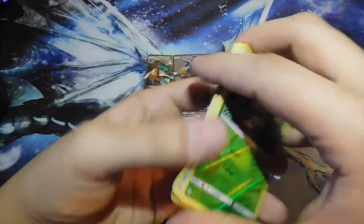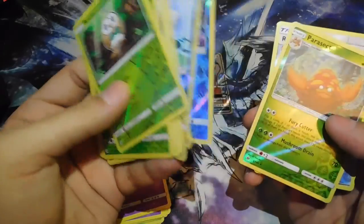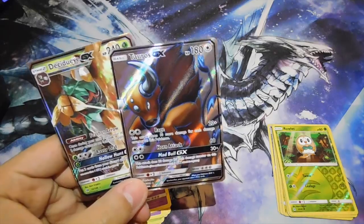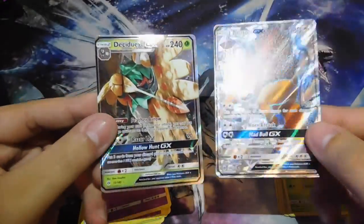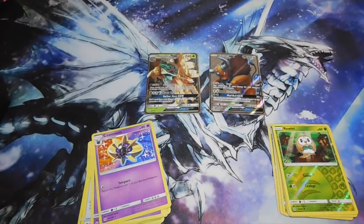Our Reverse Holos were: Rowlet, Rotom Dex, Fomantis, Alolan Dugtrio, Rowlet again, Eevee, Chinchou, Psyduck, Poliwag, Primarina, Parasect, Repel, and Cloyster. And for our GX's — our two boss cards — we got Decidueye GX and a Full Art Tauros GX. Absolutely beautiful cards. That has been the video guys — thank you so much for watching. If you enjoyed the video please leave a like and don't forget to subscribe for more videos.